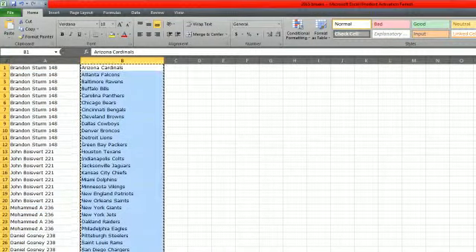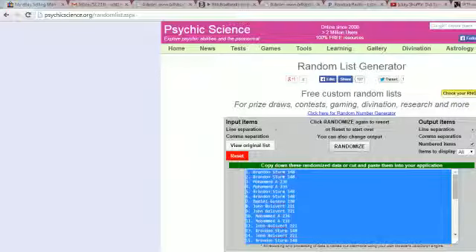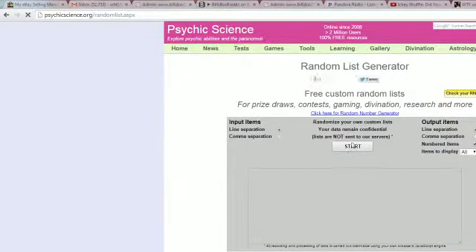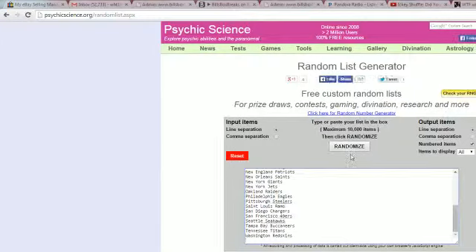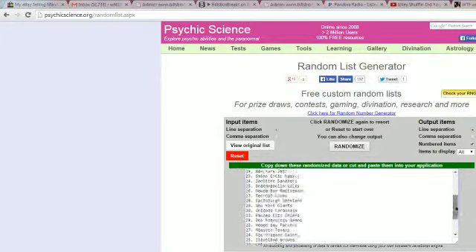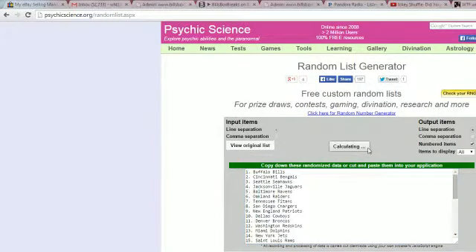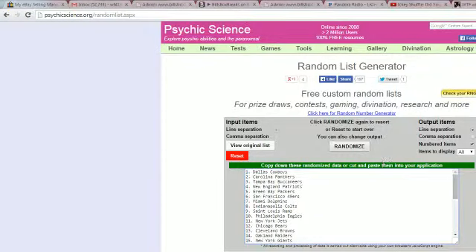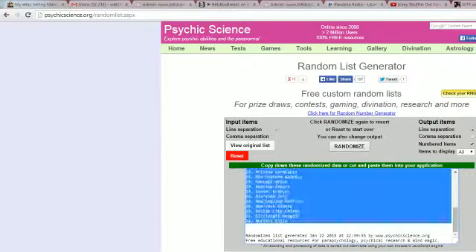This is where the real magic happens. Alright, Carl's on top, Redskins on the bottom — 3 times to determine the teams. Here we go. Once, we've got the Bills on top, Eagles on the bottom. Twice, the Cowboys on top, Seahawks on the bottom. Three times, the Chargers on top, Bills on the bottom.